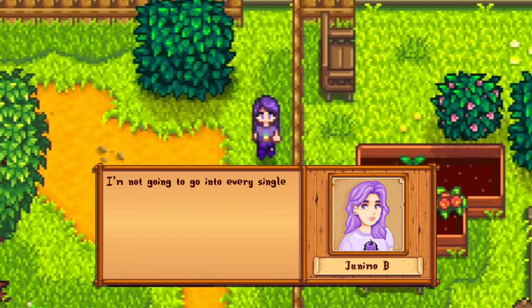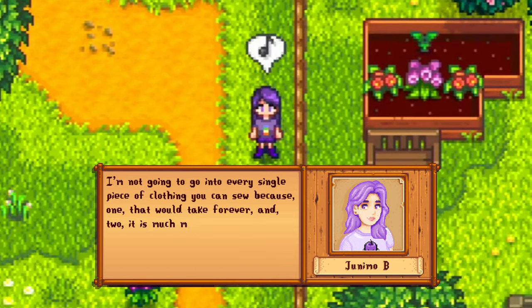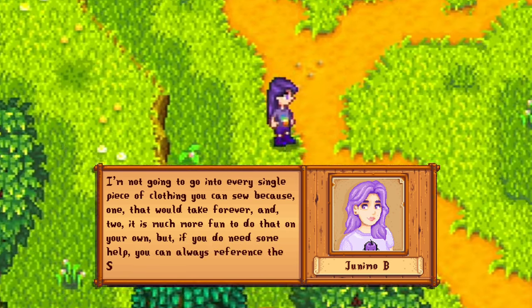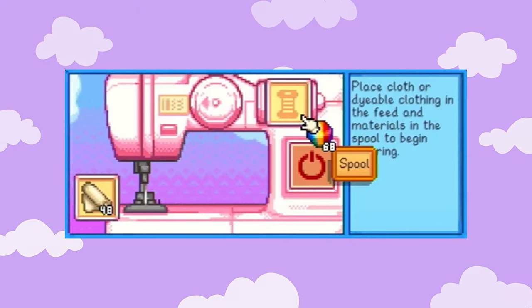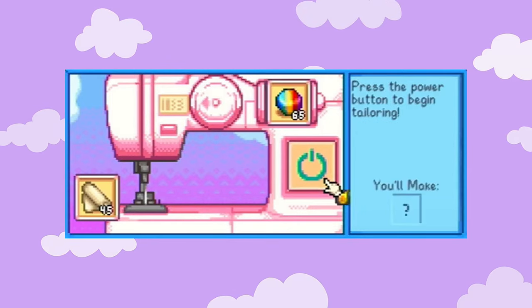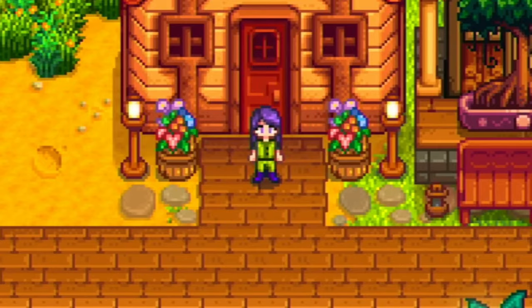I'm not going to go into every single piece of clothing you can sew, because one, that would take forever, and two, it is much more fun to do that on your own. But if you do need some help, you can always reference the Stardew Valley wiki. I do want to point out, however, that adding a Prismatic Shard into the right spool slot will always create a Prismatic Clothing Piece. However, the type of clothing piece will be random. Just a fun little piece of information.